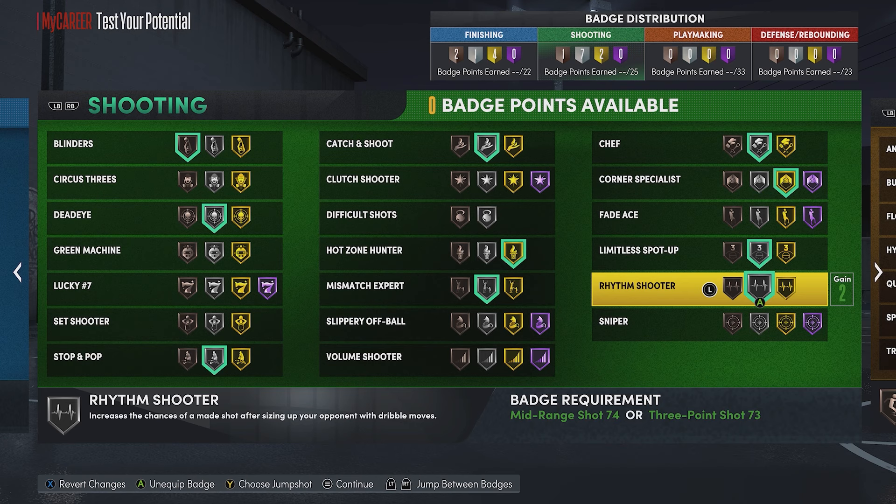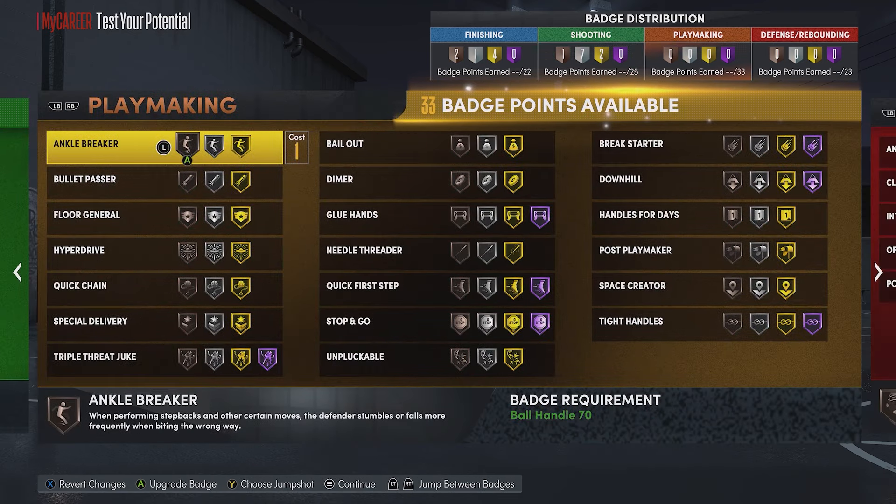If you have extra badges I'd go at least silver blinders, maybe gold dead eye, bronze or silver lucky seven. Stop and pop - your three ball is pretty high so keep at silver. Catch and shoot you could keep silver, but gold if you want to be OP. Hot zone hunter leave it. Mismatch expert put on gold. Slippery off ball is a slept-on badge, put on bronze. Rhythm shooter works on silver. Limitless spot up keep on silver since your three ball is high. Corner specialist - Hall of Fame if you want to be OP.